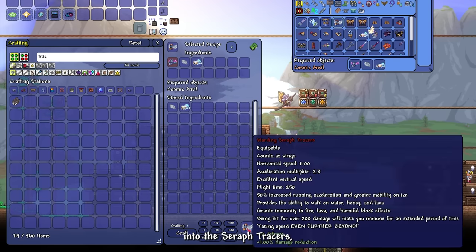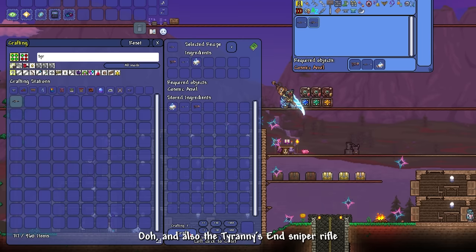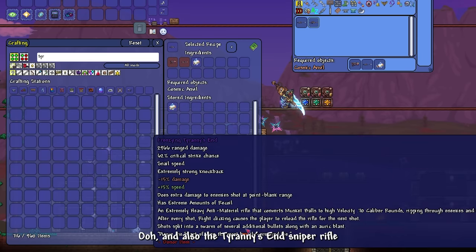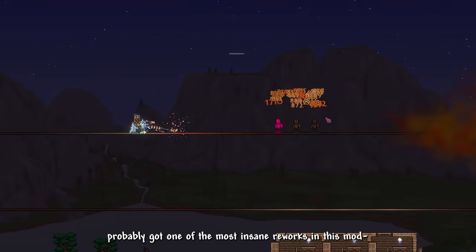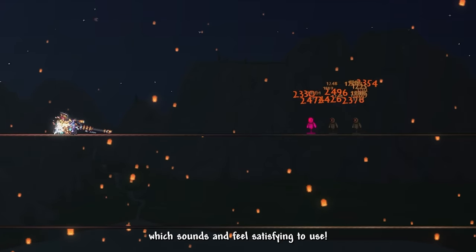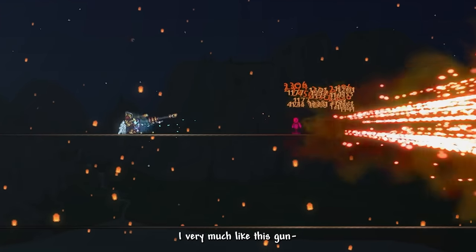I upgrade my boots into Seraph Tracers and craft a full set of Auric Tesla armor. We also crafted the Tyrannis Sniper Rifle just for fun — it probably got one of the most insane reworks in this mod with an added reload mechanic that sounds and feels satisfying, plus a massive recoil that's funny. I very much like this gun.